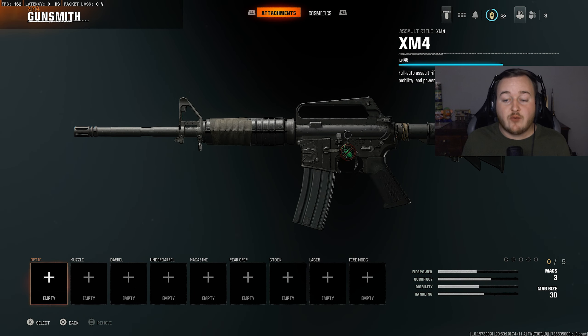Now getting into our first weapon — the XM4. With SMGs being really good and having fast fire rates, you need something to keep up, and the XM4 is easily a top 3 weapon right now. With my build, it's great at long range and up close. You can play fast or slow with it — it's going to help you get high kill games and easily get your first nuke.